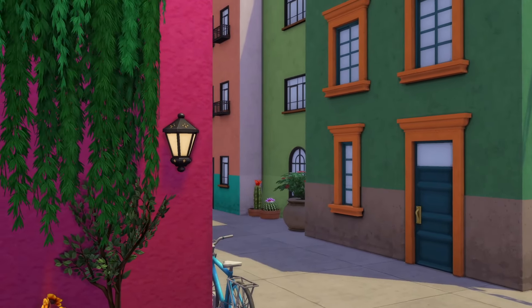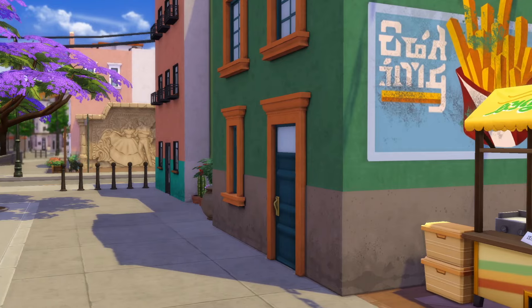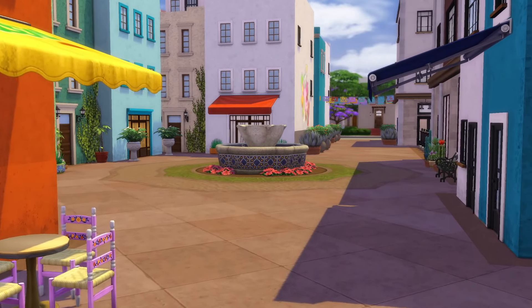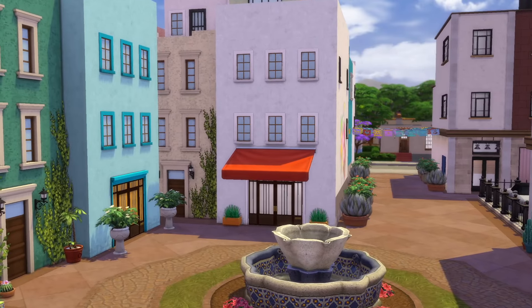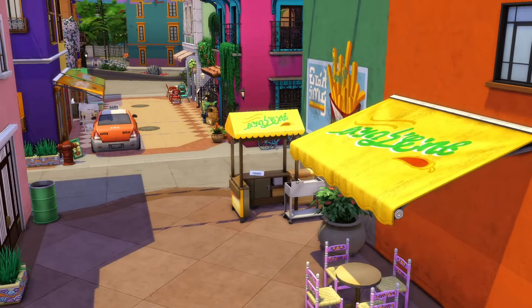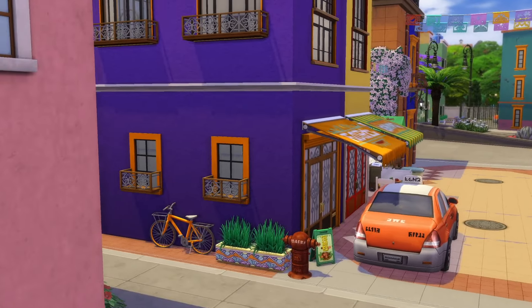It just looked so cute, y'all. You guys cannot tell me this doesn't look absolutely beautiful. And then it blends perfectly with across the street with some of the pre-built ones and the shells that were already made with this map. This is the original shell build that it came with, and one thing I couldn't stand was the fact that they made all of this just shells. When I decided I wanted to continue on with this plaza, I knew I wanted shops to be open.